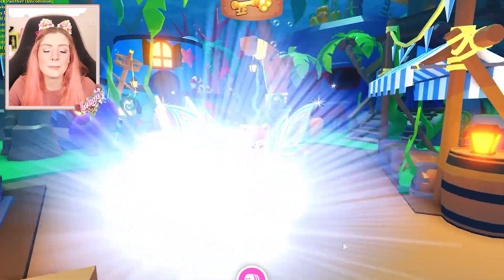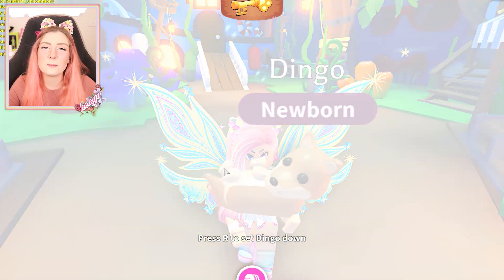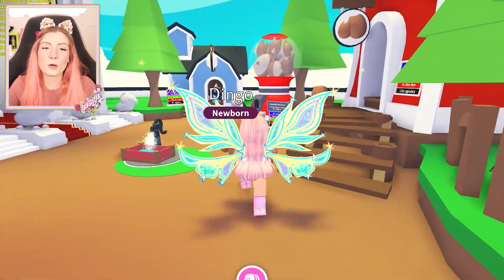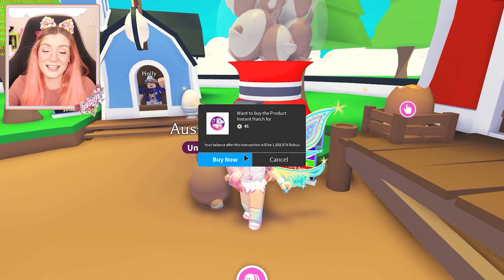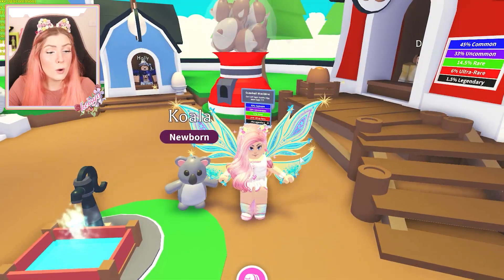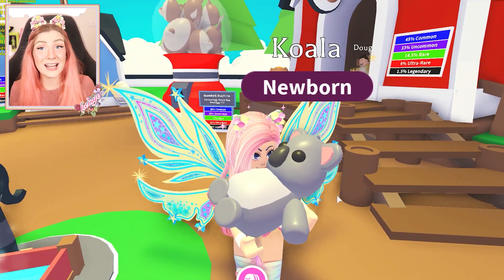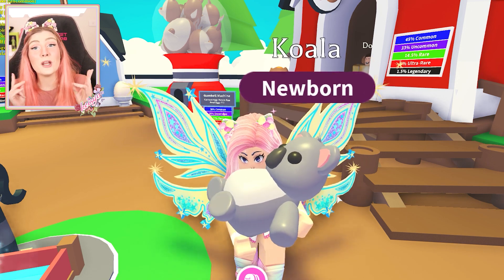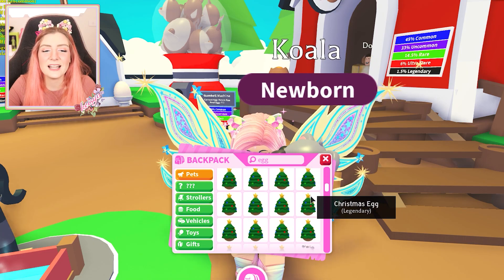Aussie egg secured — I'm in Australia right now so I like me some Aussie eggs. This little Tinker is adorable! Let's go to the pet nursery and get another Aussie egg so we can open two of them as well. From the Aussie eggs we got a koala — that is actually awesome! We did not get any legendaries out of the normal eggs where you only have a slight chance, but of course we will get a legendary out of the golden egg.